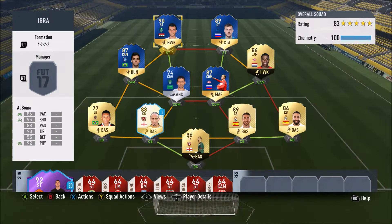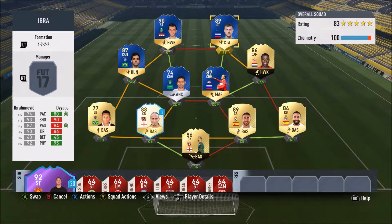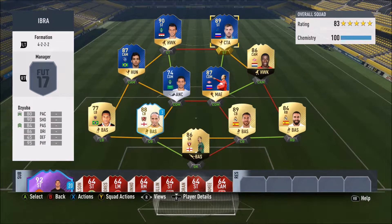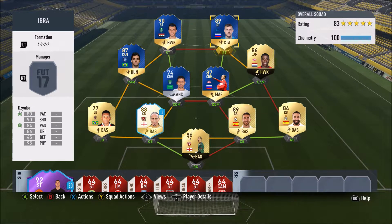Those guys are absolutely mental. Let's compare them to Ibra. Al-Somai is quicker, better shooting, better passing, same dribbling, better defending, and same physical. Zuba has better pace, worse shooting, worse passing, worse dribbling, better defending, and better physical. All in all, they're pretty similar to Ibrahimovic - this is his 92 card, not his highest rated, whereas these are actually their highest rated cards. They're basically Ibrahimovic reincarnated. We're going into the weekend league qualifiers to try and get that Team of the Tournament player.